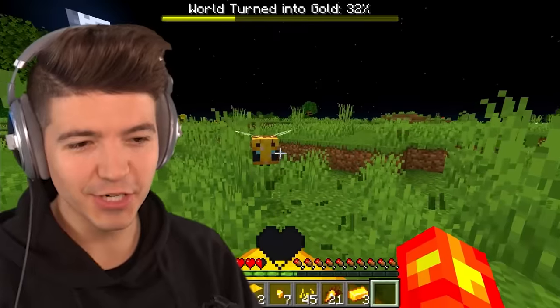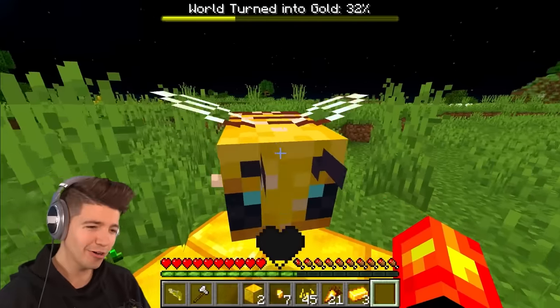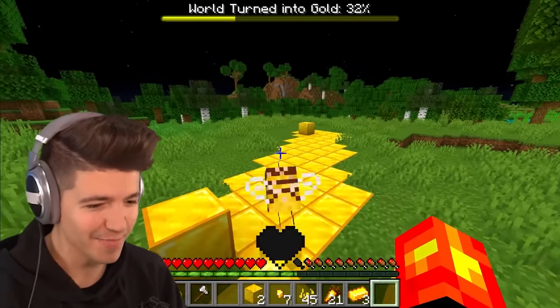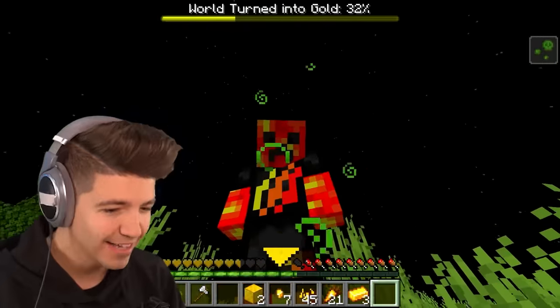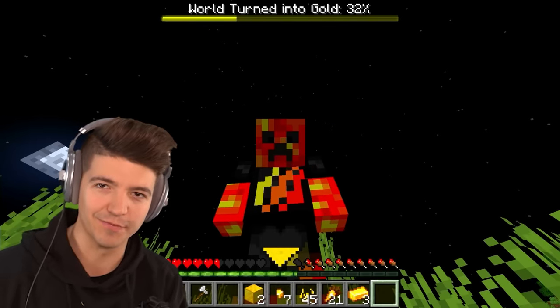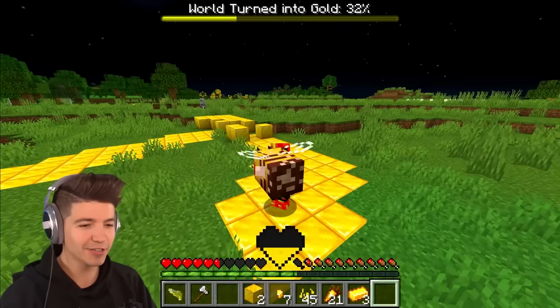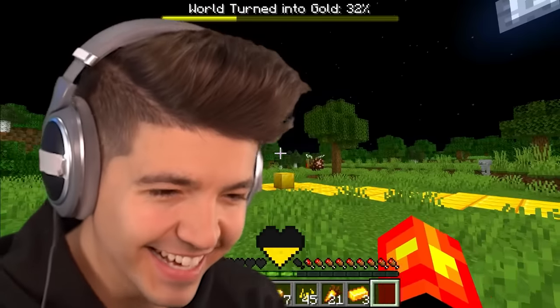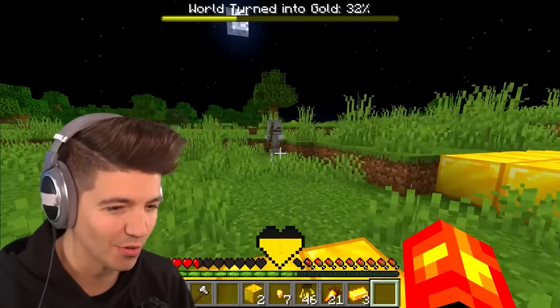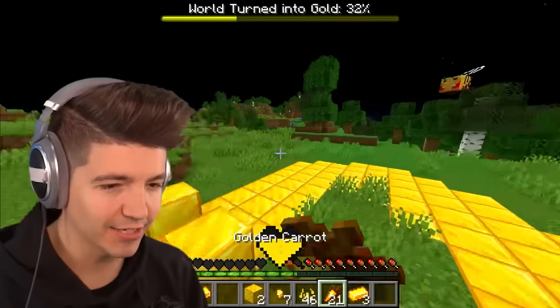In our last video when we were turning the world into diamond, if we took damage good things happened. The damage we are taking is filling up our golden heart — but what happens when it fills up completely? Beasley come back, I need to know! We can pick on skeletons instead — I'm going to die, actually.